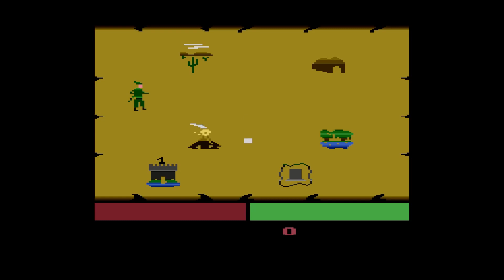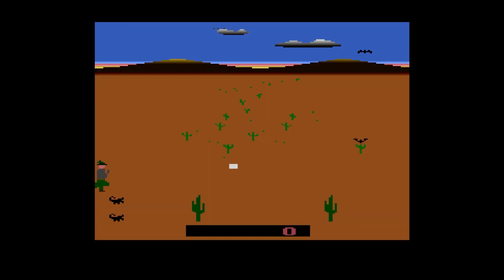Yo, what up? We're back with another Atari game. This one's kind of cool. I've messed around with it a little bit. We'll start with the green. But obviously I don't have the actual crossbow — I'm playing with a joystick. But that's what the game is called: Crossbow.